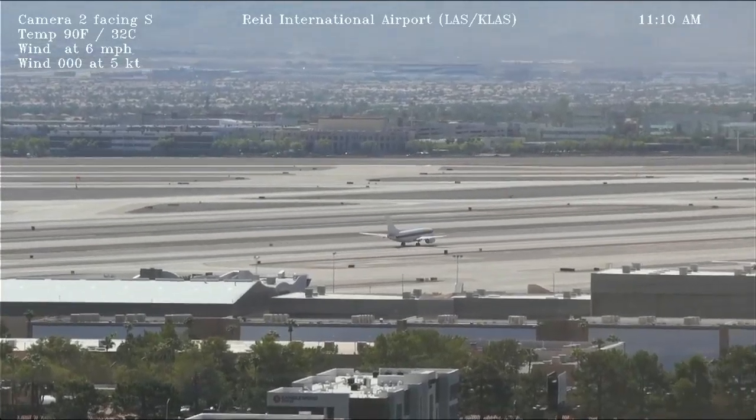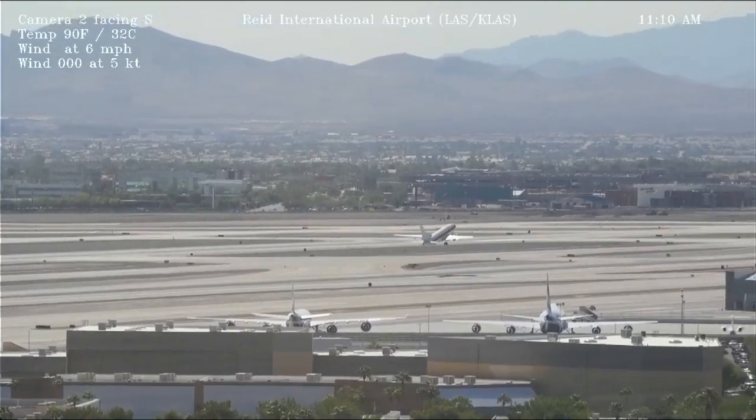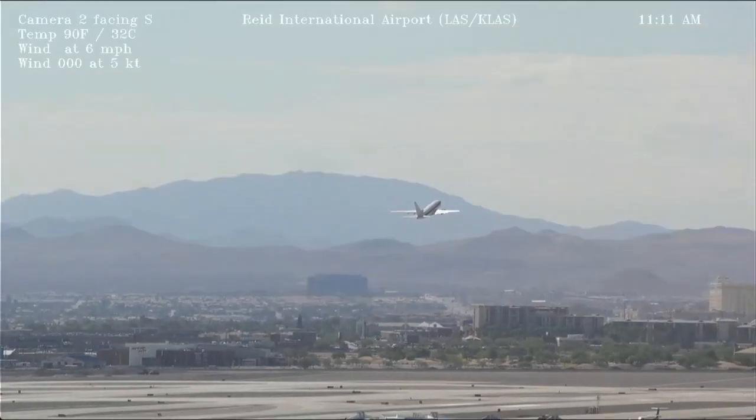Foothills 399, Las Vegas Tower. We're up sir. Foothills 399 at the approach in, cross runway one nine right, taxi to hold short runway one niner left. Alright, crossing one nine right, hold short one niner left, Foothills 399.